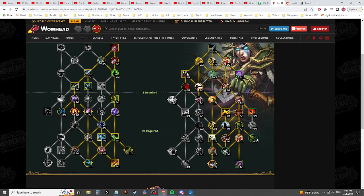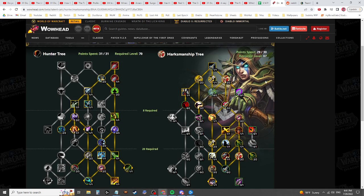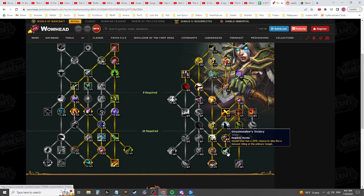You have a choice between Windrunner's Guidance, Wailing Arrow, and Serpent Stalker's Trickery — it will kind of depend. On single target I think Windrunner's Guidance is going to be worth it. It is kind of weird that they've put Bullseye all the way down here forcing you into taking Legacy of the Windrunners, which makes more thematic sense. But now you only have one point left, and I'm not sure whether Serpent Stalker's Trickery — spending a global on Serpent Sting to keep uptime — will be worth taking over Wailing Arrow.